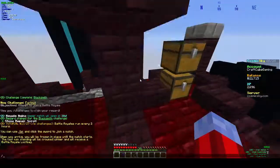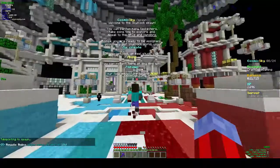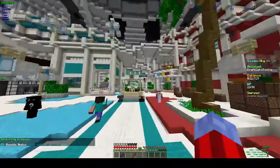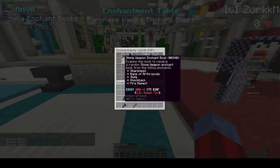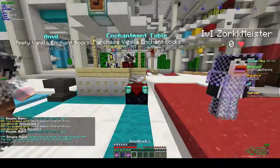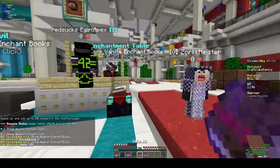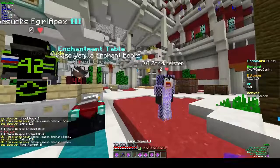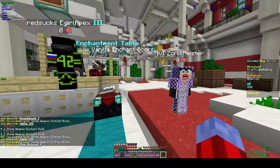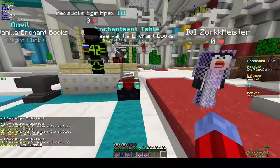So I think we're gonna spawn and we're gonna have to get ourselves some good enchanted gear. We want some sharpness — two more. Can I just get some sharpness, please? Sharpness one. Jeez. Okay, this is gonna take some time. Now we're out of XP.